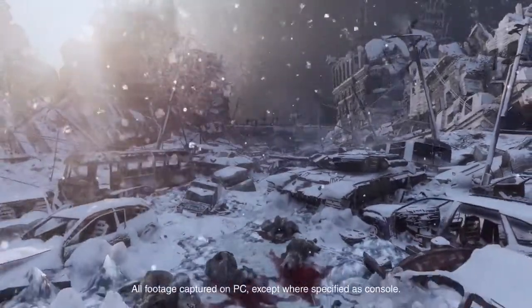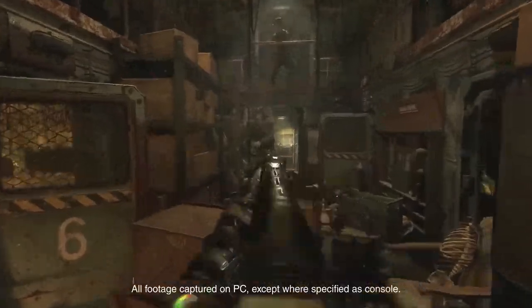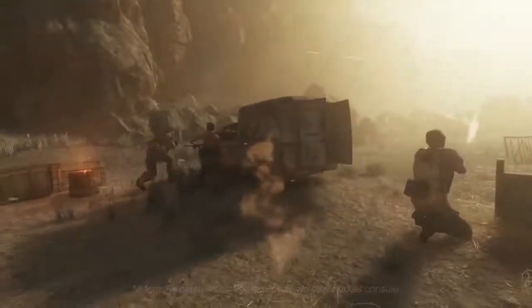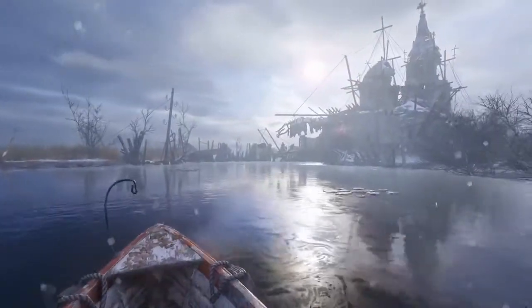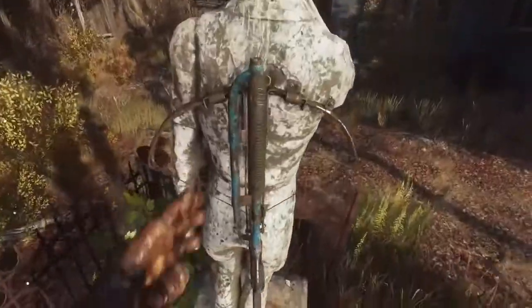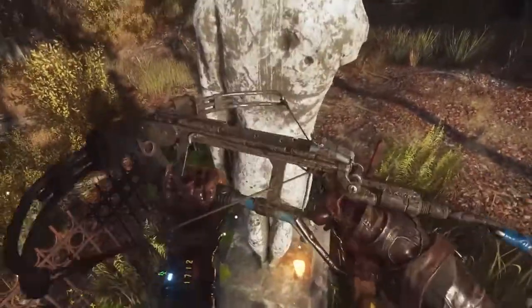Metro Exodus is a ground-breaking, story-driven first-person shooter combining a brutal fight for survival with dynamic exploration, unforgiving combat and heart-pounding stealth. Built using developer 4A Games' proprietary engine, it was and remains a state-of-the-art graphical masterclass.